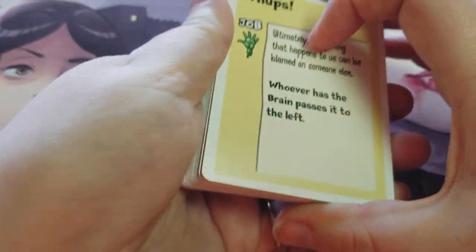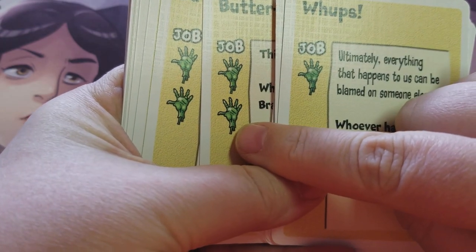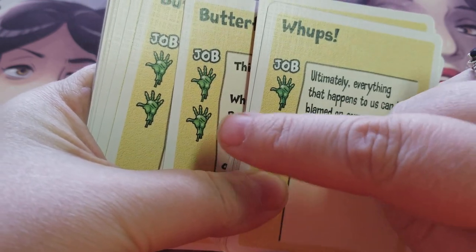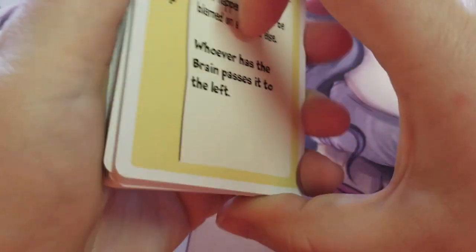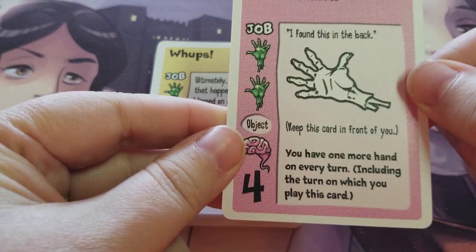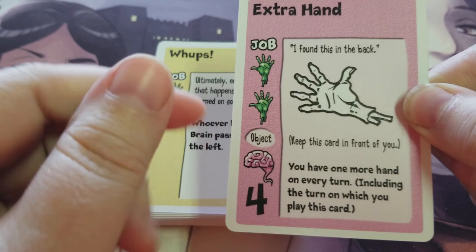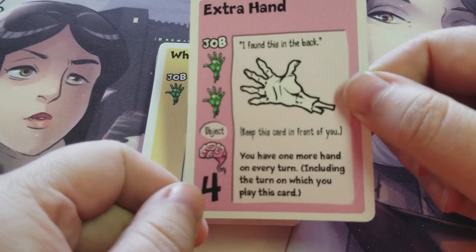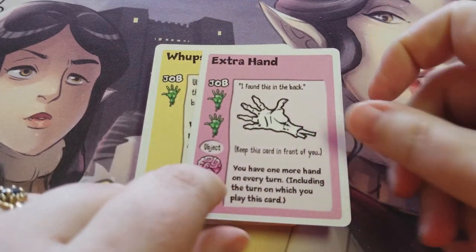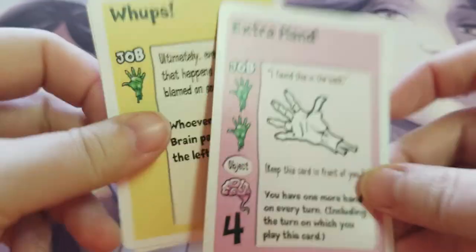You have two hands, and each job requires one or two hands. In a turn, you can either play two one-handed cards or you can play one two-handed card. There is a bonus card called an extra hand — if you have this card, you get an extra hand, so you can play one two-handed card and a one-handed card, or three one-handed cards. The hands referred to on the cards are the two hands you have as a zombie, not the cards in your hand that you play with.